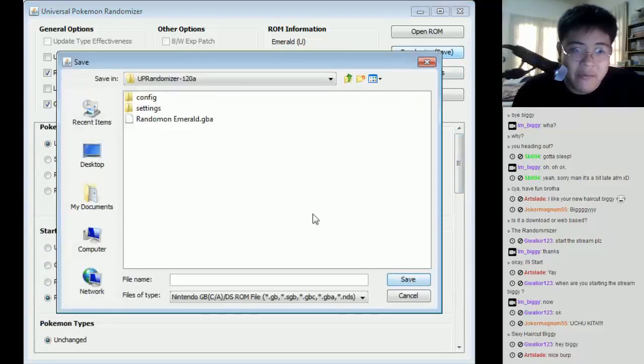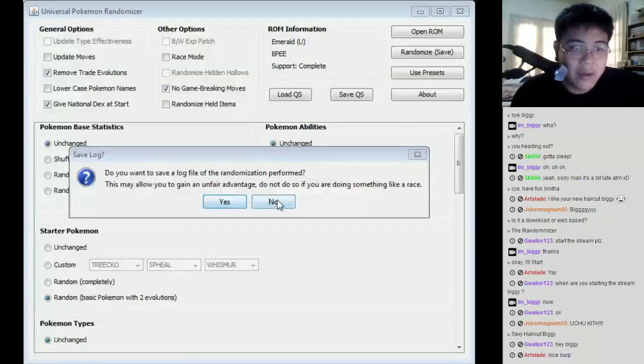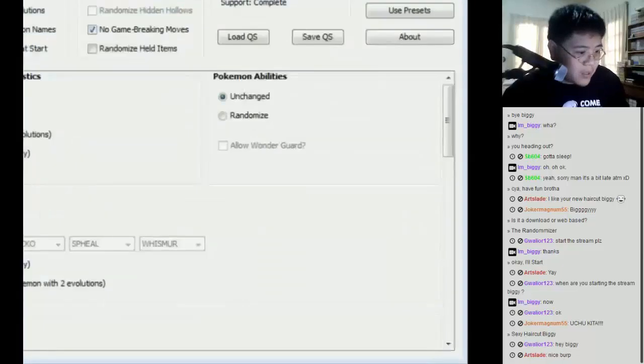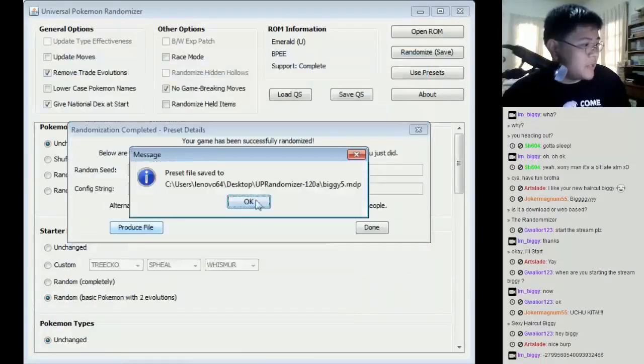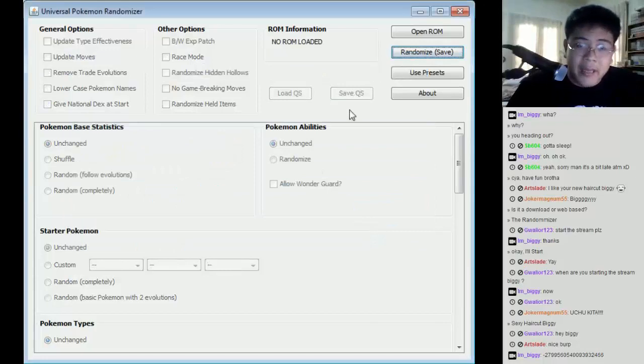This is how we're going to start things, and we're going to save. While we save, I'm going to quickly turn off this window so you don't see my folders. Over here is the seed — the random seed. I'll copy it and paste it in the chat as well for those who actually want to see it. I'm going to use the save file name 'Biggie5,' press done, and things should be done.